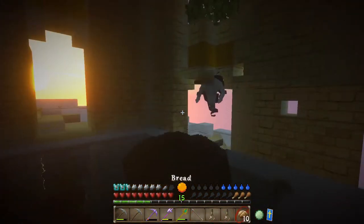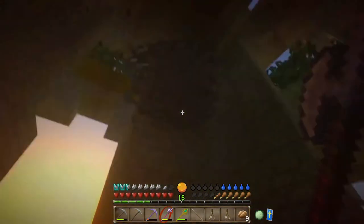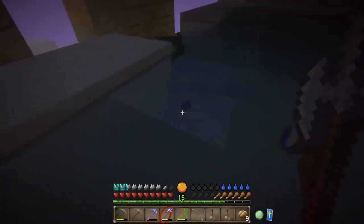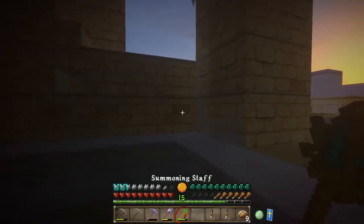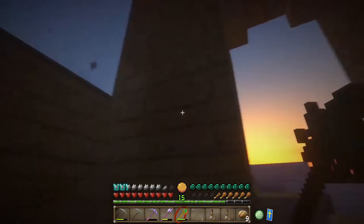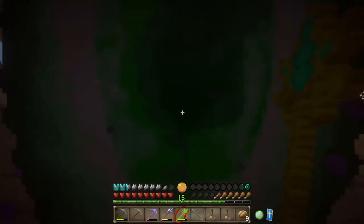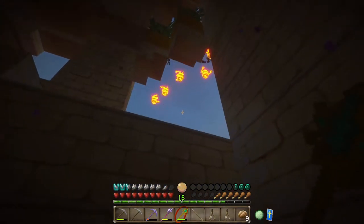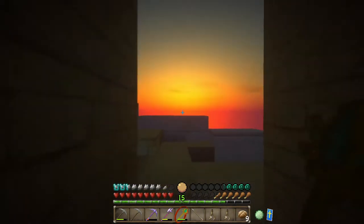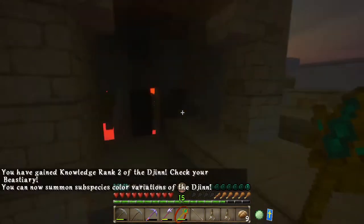Some of my least favorite enemies are these things. Luckily though inside they're not that big of a threat. What is this — a snowball? Yeah, because I definitely expected those to drop snowballs. That always looks so cool when you spawn an army in the middle of the air — they just fan out like that. There we go, they went nuts on that.